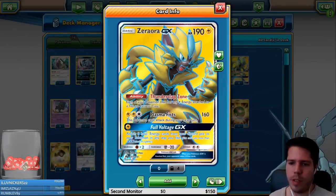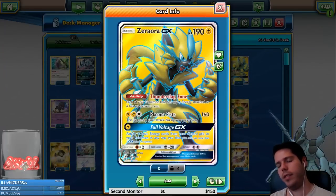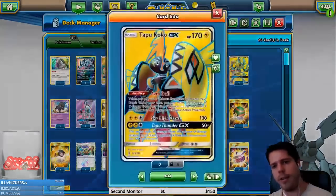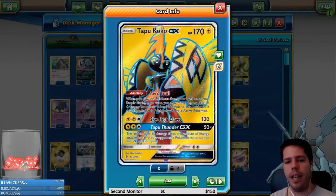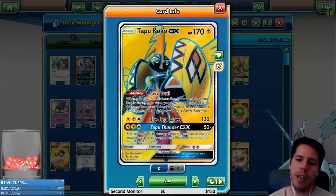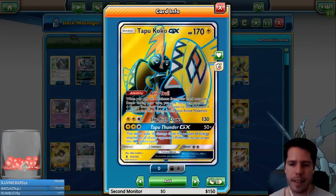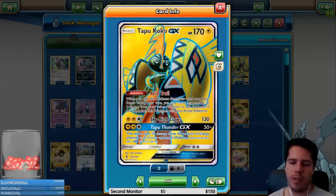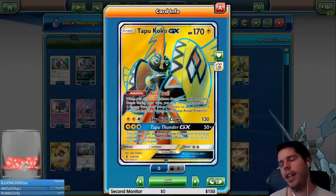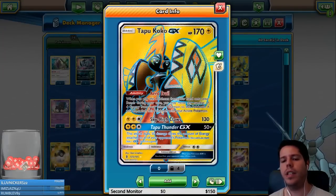Full Voltage GX attaches five basic energy cards from the discard pile to our Pokemon in any way we like, though Pikachu and Zekrom's GX attack will be the preferred choice. For support we have Coco GX with 170 HP — its ability Aero Trail lets you move any number of lightning energy from other Pokemon to it when played from hand, and you can make it your active. Sky High Claws deals 130 damage for three energy.